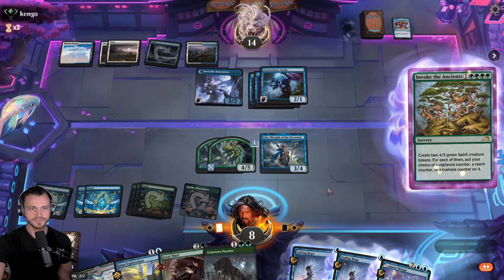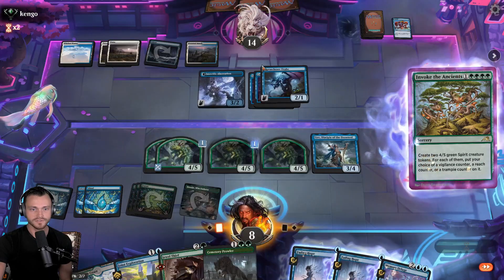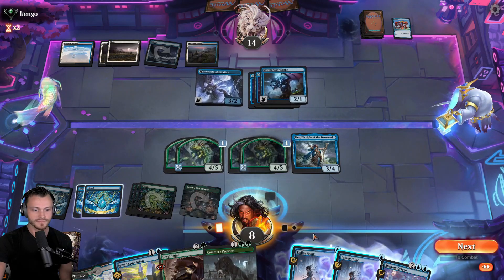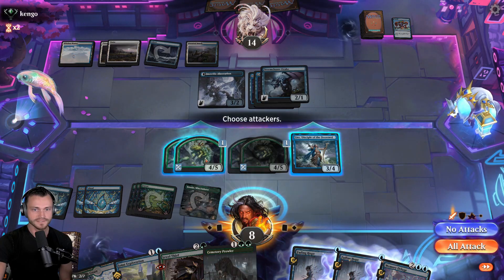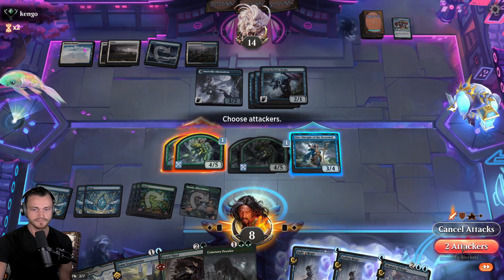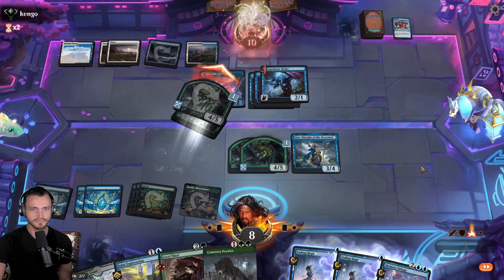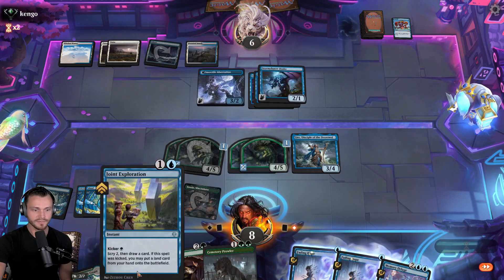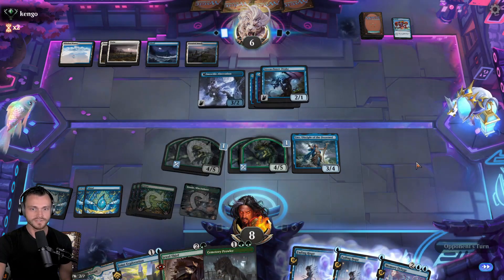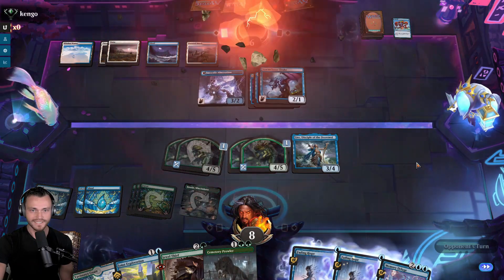We're doing this before combat just to make sure - if they're going to counter it, we won't attack. We'll take more reach. I think we're safe at this point to attempt this. When it drops to six, now we have two Fading Hopes and a Joint Exploration at the ready - probably won't explore this turn, probably just hold Fading Hope to the very last minute. And they scoop, okay.